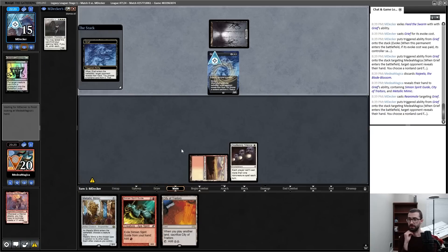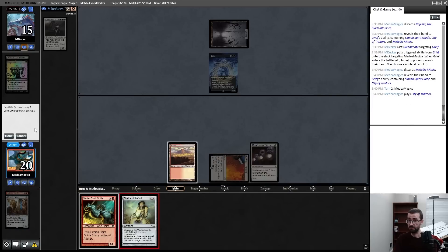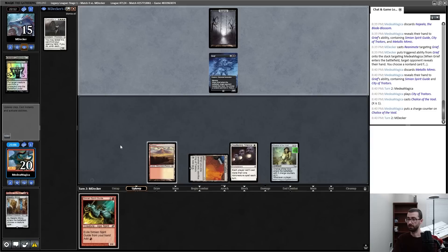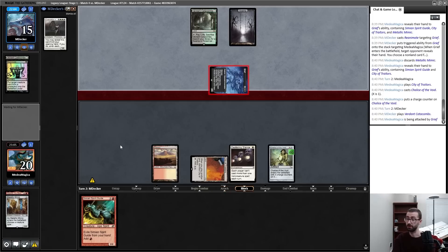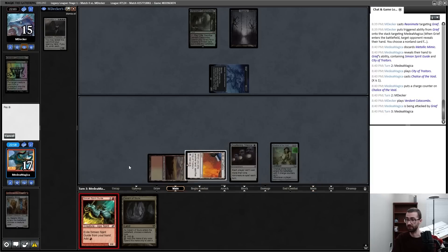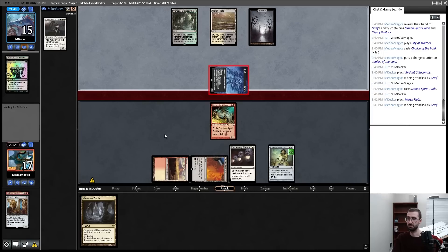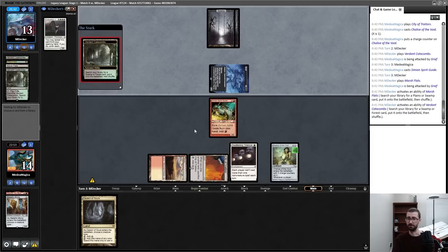That is a Grief — to lose Najeela, it gets a lot worse. Feed the Swarm was pitched to Grief. Najeela's gone. My opponent reanimates Grief — reasonable, although honestly reanimating my Najeela might be better than reanimating their Grief. Chalice of the Void — I think I cast it on one so I can keep Spirit Guide. I have some two-drop creatures I can draw. Two-drop would shut off more outs like Deafening Silence, like Serenity for example.